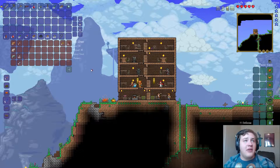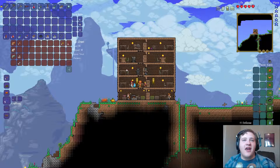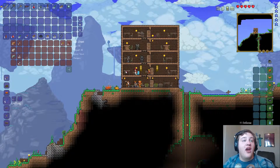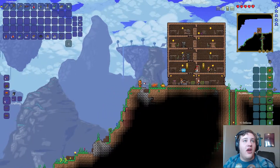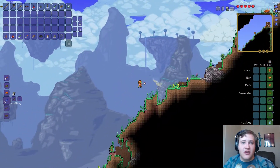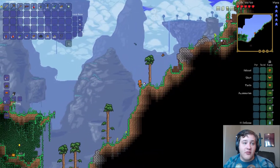What happened last time? I think I made pumpkin armor because it's equivalent to iron so it's actually pretty good, and we got a hook for the grappling hook. I honestly can't remember - it's been such a long time. I think we found that and we found the blizzard in a bottle.